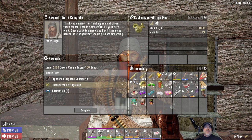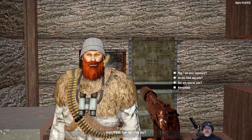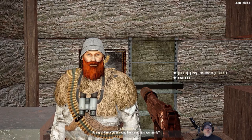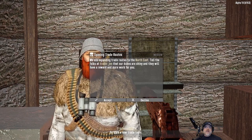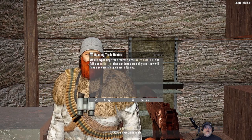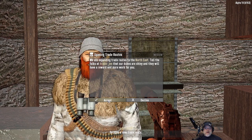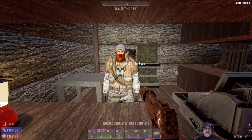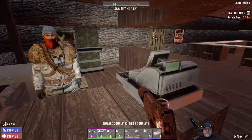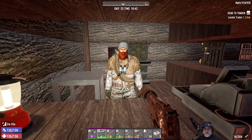Thank you for finishing some of these tasks for me. Got any special jobs? Tier three — opening trade routes. We are expanding trade routes to the northeast. Tell the folks at Trader Gin that our dukes are shiny and they will have a reward. So another Trader Gin — to the northeast. We haven't found that Trader, so once we do, we will have uncovered four Traders. I had no idea I was that close to finishing tier two. We've really been cranking them out.